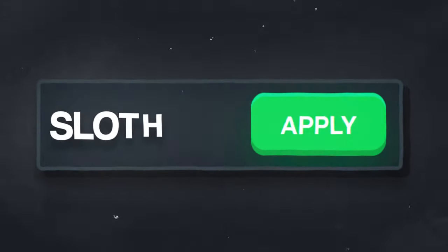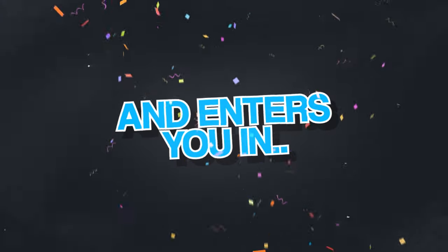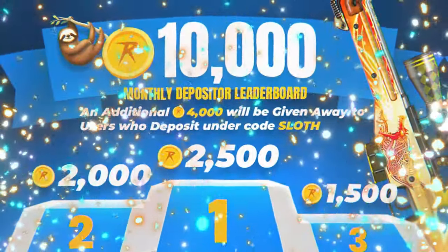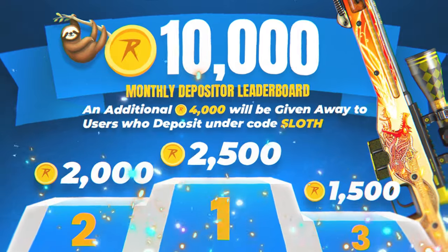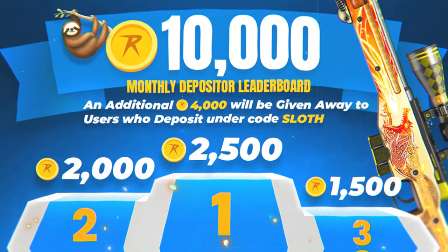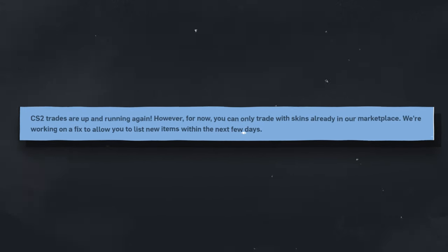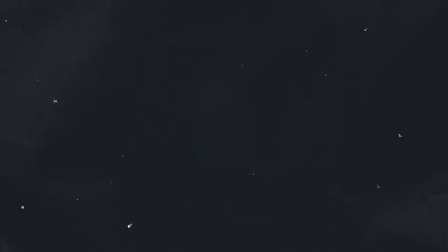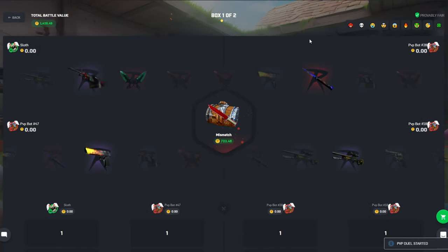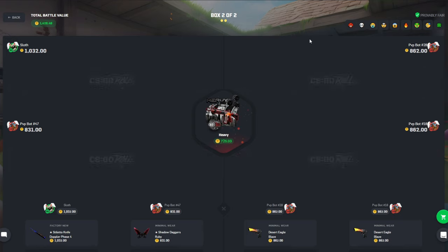When you deposit on CSGO Roll, if you could use my code Sloth and click apply, you do get a 5% bonus on your deposit and it enters you into our April 10,000 coin depositor leaderboard giveaway. Just a side note: with all the things going on with Valve and APIs and peer-to-peer trading, as you can see at the top here it says CS2 trades are up and running again. For now you can only trade with skins already at our marketplace. Hopefully this is fixed very soon. Get into the Discord — link in the bio below. And don't feel like you need to deposit; simply watching to support me is much appreciated.